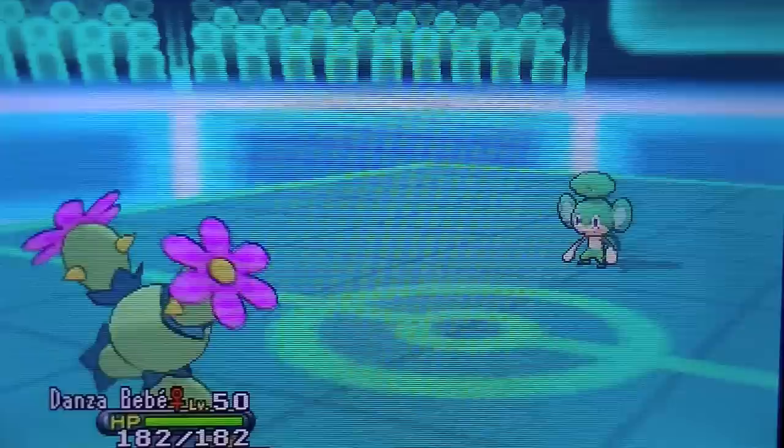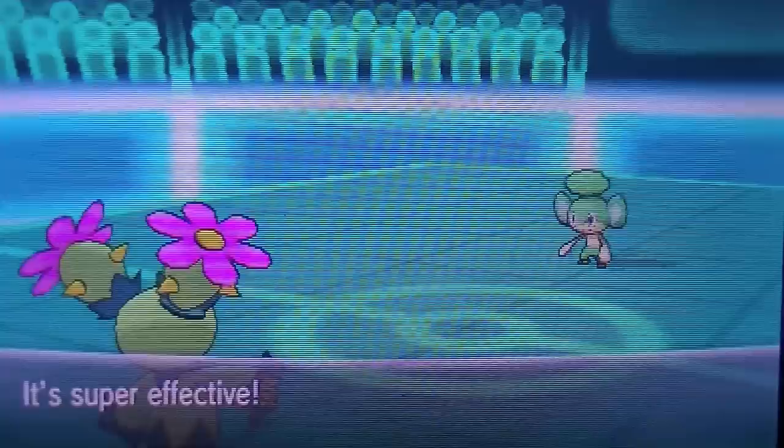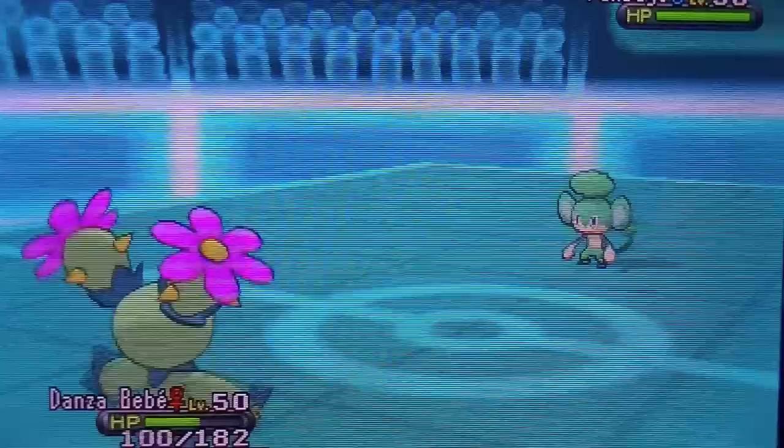He's actually going to switch out now into his Pansage. I'm going to switch into the threat Maractus, aka Danza Bebe, which is Dance Baby in Spanish. He actually has Acrobatics, which is surprising. But I'm going to go ahead and go for the Cotton Guard as it raises my defense by three stages.